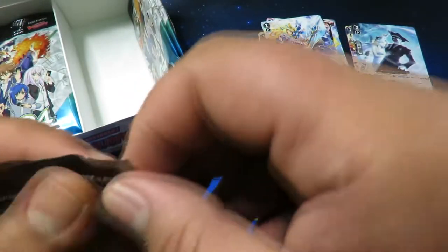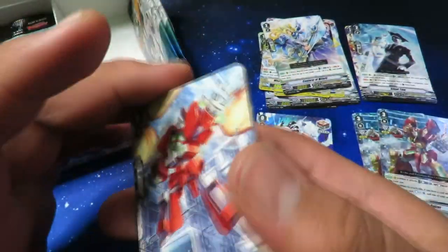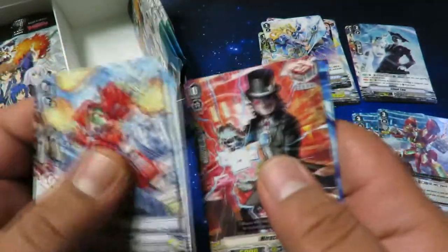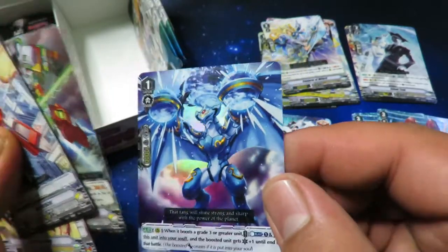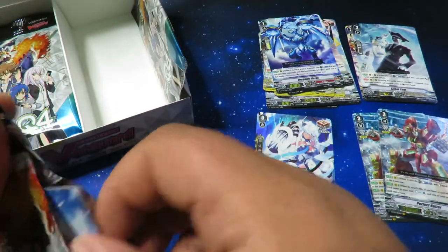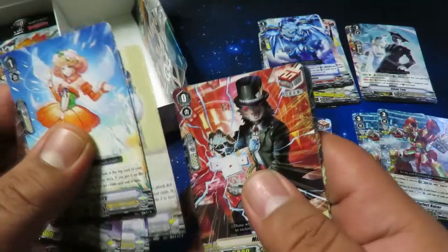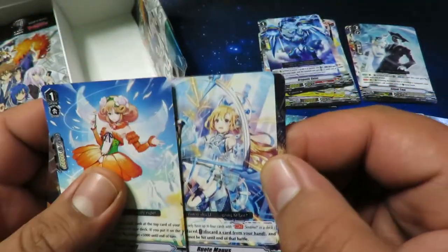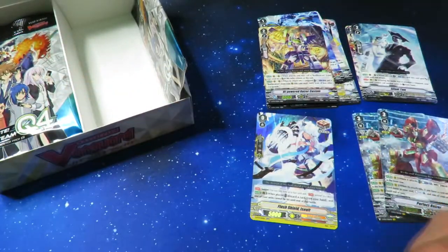Maybe I'll build Nova Grapplers eventually — maybe that's a sign. Battle Riser. We got a Burst Riser and Dragonic Gaius for Kagerou. This side of the box was more mixed up than the other one. Root Magus and High Powered Riser Custom — Nova Grapplers getting all the Nova Grappler cards.